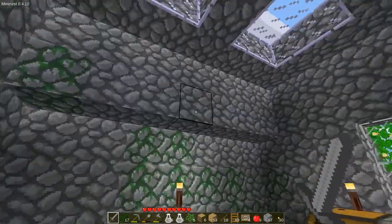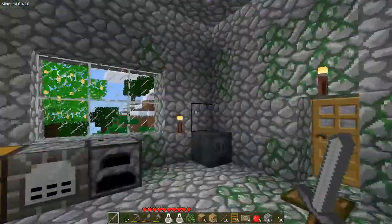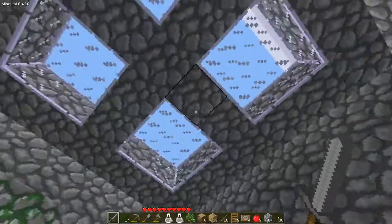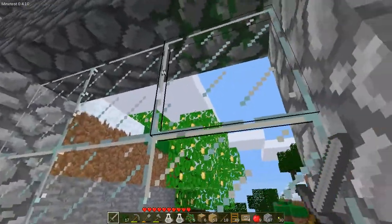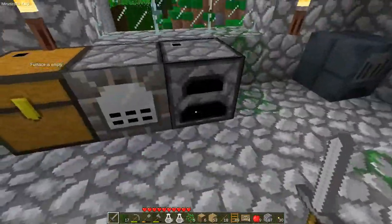Greg here with episode 3 of Grey Carbone. Here we are in the base. I've expanded it a little bit. Got the glass for some skylights. We do have window panes in Carbone, so I actually have a view now outside my furnaces.